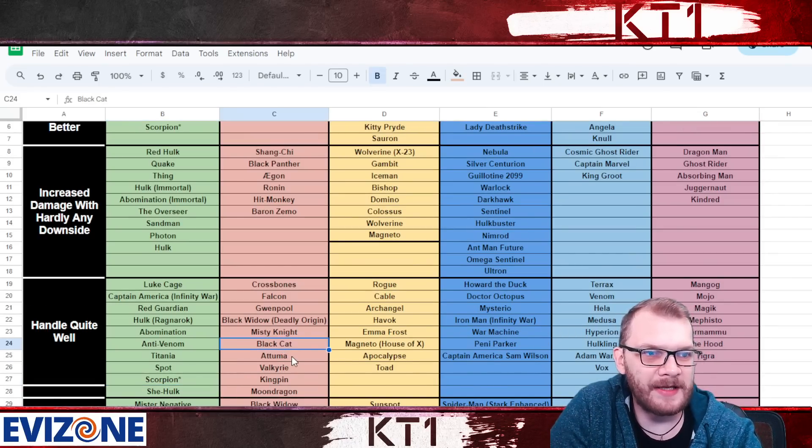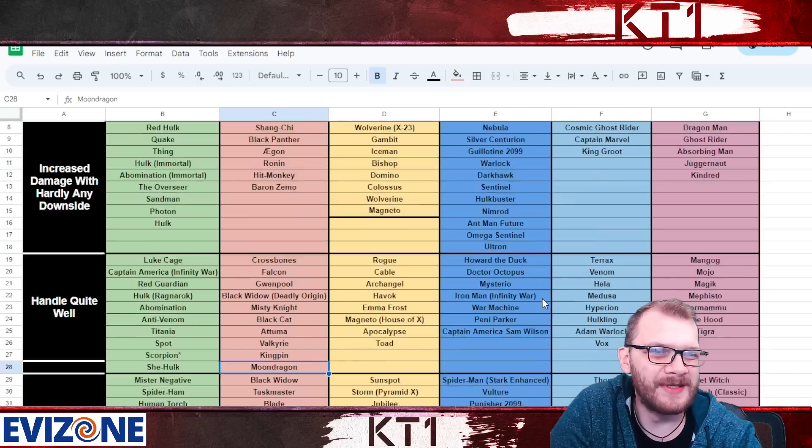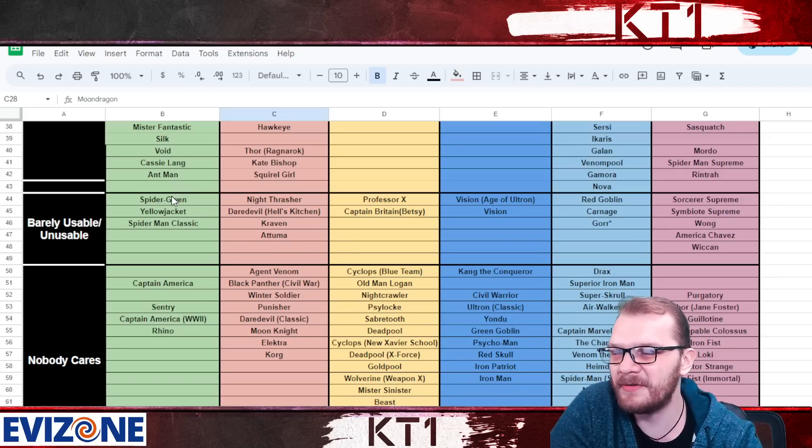Black Cat can shrug off the debuffs when needed, and Moon Dragon is another champion that can shrug off those debuffs and then deal massive damage — so they handle the masteries decently, not perfectly, but decent. Down in barely usable are champions that basically require you to special spam all the time, which makes recoil very rough.